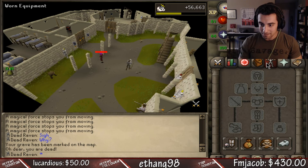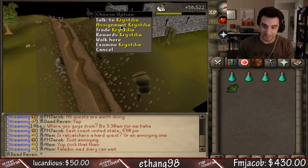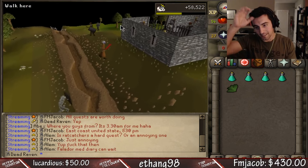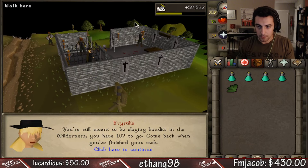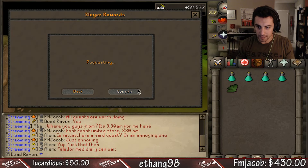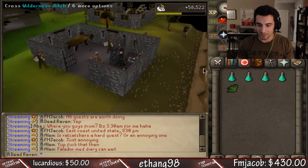Bandits were really aids so we're going to cancel this task. Rewards, cancel task — and we got an earth warrior assignment. I got four emblems from those, so I'm down for that.